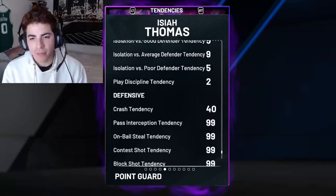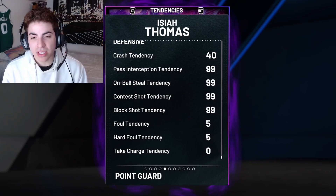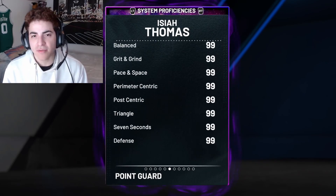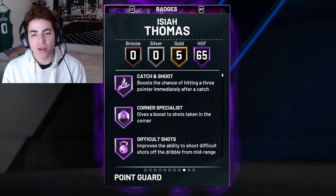Let's check out his tendencies real quick. He comes in at 99 passing defensive tendency, a 99 on-ball skill tendency, a 99 shot contest and shot block tendency. So he's looking like a defensive beast, but he is 6 foot 1, so he is a little bit undersized.